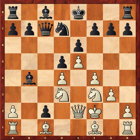c2, queen e2. White has a winning advantage and will try to unwind and convert his extra material.